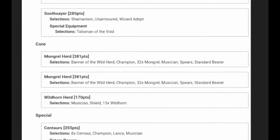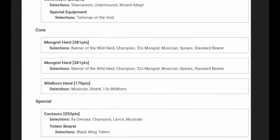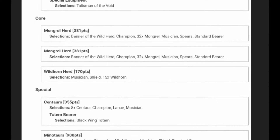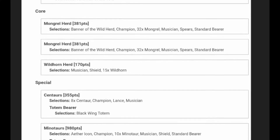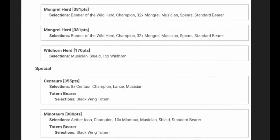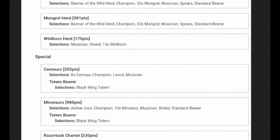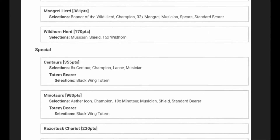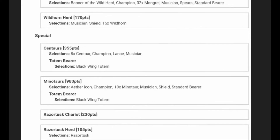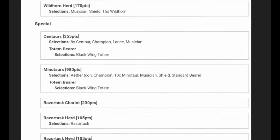He's got 30 models with Spears and Full Command, then 15 Wild Horns with Musician, Shield, Scoring, and Bunker. He's got eight Centaurs with Champion, Musician, and Lance — the Champion has the Black Wing Totem. He's got 10 Minotaurs with the Aether Icon, Full Command, and the Black Wing Totem on them as well. And then one Razortusk Chariot and two single Razortusk Herds to act as chaff.